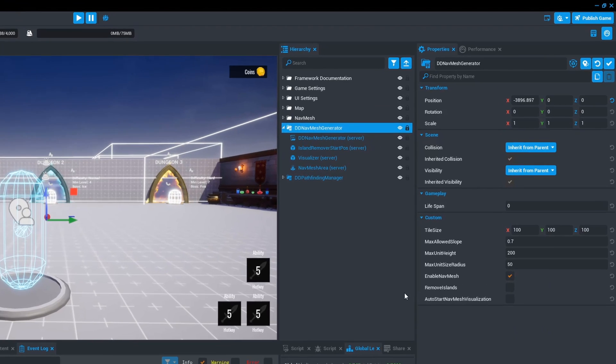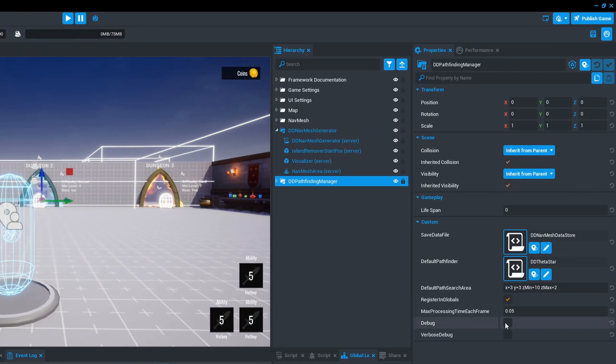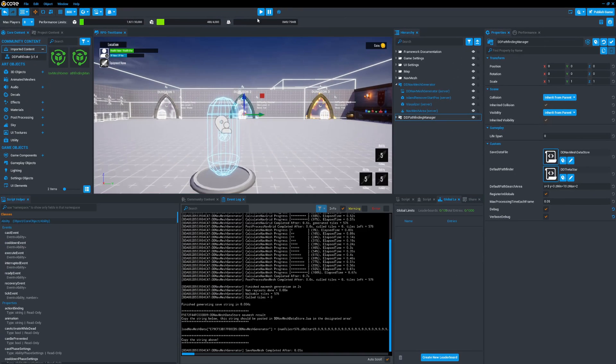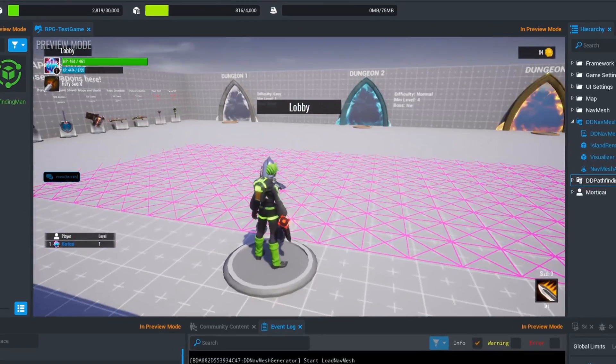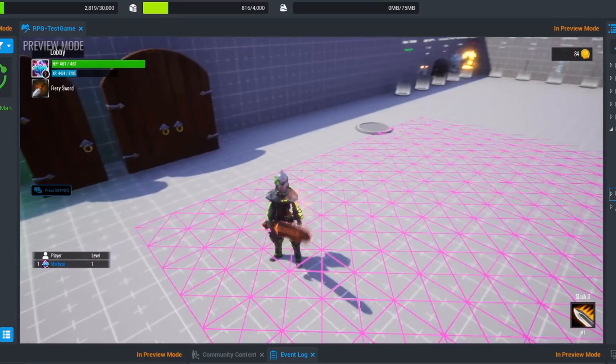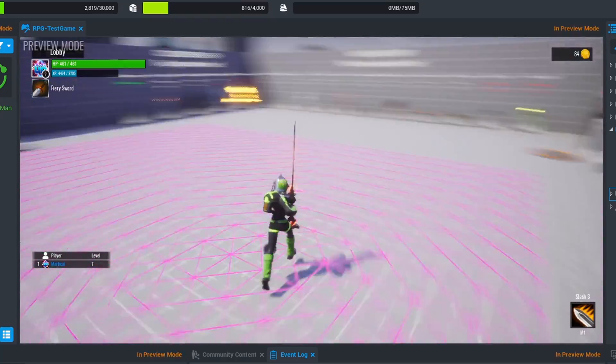If we want to visually see the generated navmesh, go to DD Pathfinding Manager and turn on debug. You can also turn on verbose debug, which gives a bit more information and shows the pathing the AI will take. There's no actual AI here so they won't path, but if we click play we can see that inside our trigger we have this pink mesh, which is what was created from inside the trigger zone.